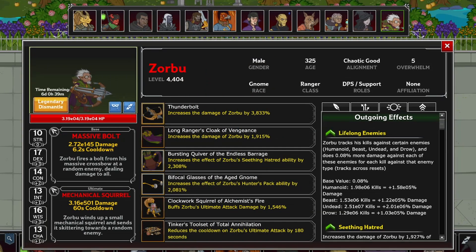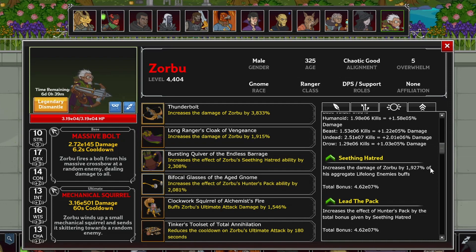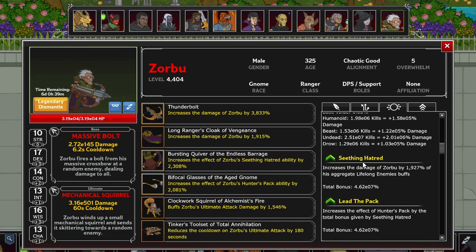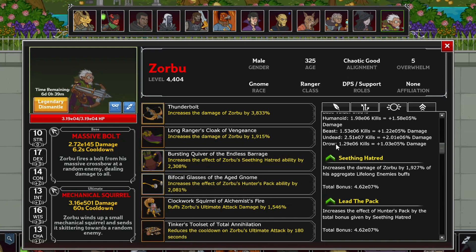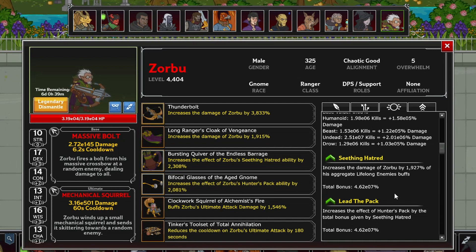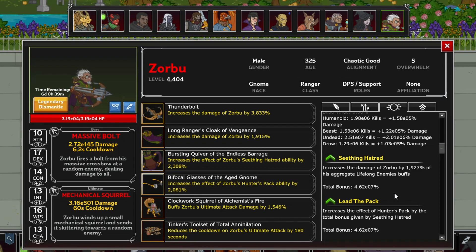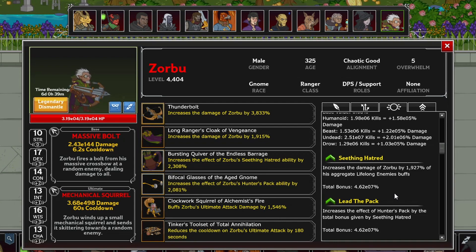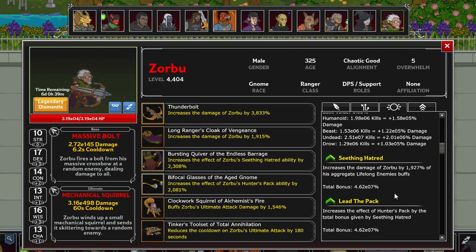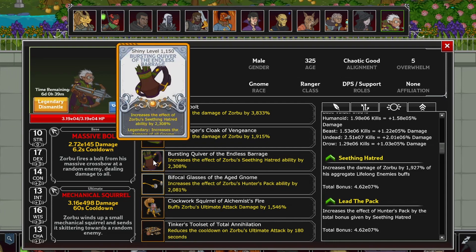Next up for his formation abilities is Seething Hatred, where he increases his own damage by a percent of the total pool of killed monsters with Lifelong Enemies. This is where I fell in love with Zorbu early on — a lot of you probably know by now, especially with all this talk of Favored Foes, that I hate mechanics designed to only work with specific enemy types. But here we have a means to equalize that, so those kills matter for just increasing his damage as a baseline. There is a gear slot tied to this so you can scale it up, on top of being able to farm kills for it.